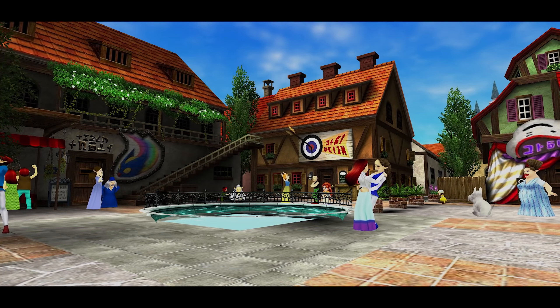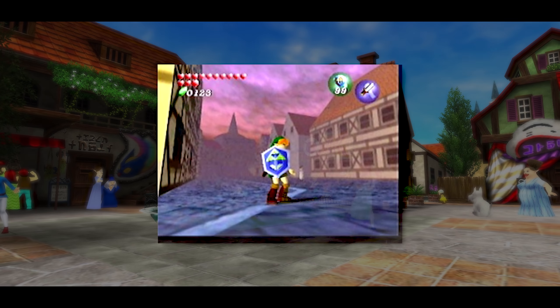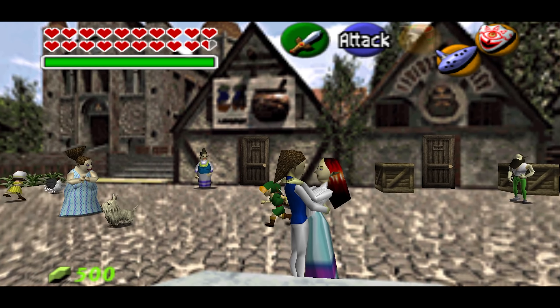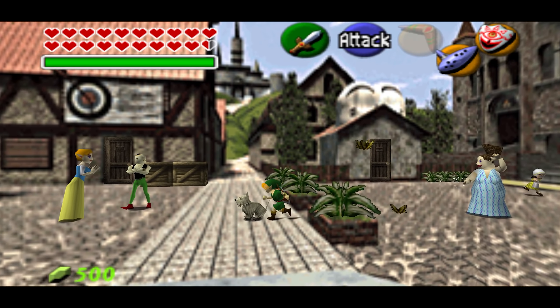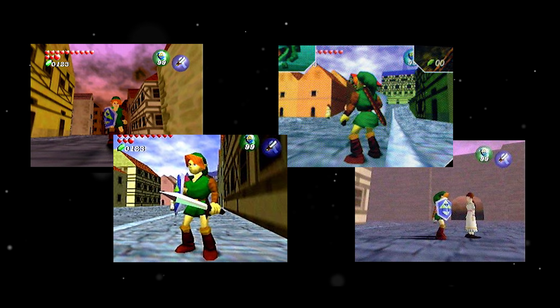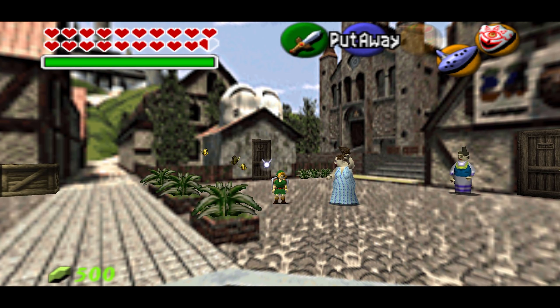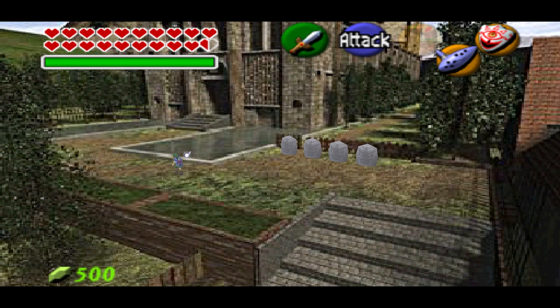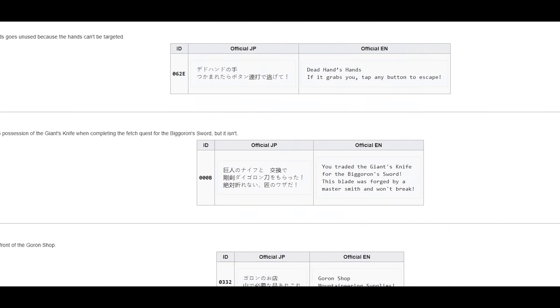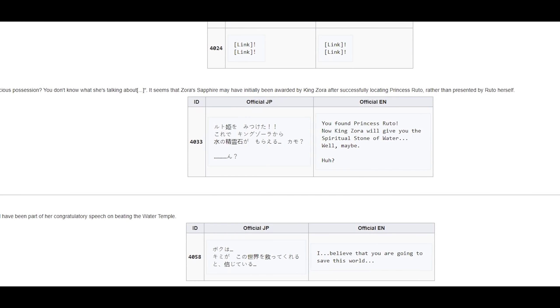Castle Town itself underwent massive changes throughout development. Beta screenshots show a fully rendered 3D town that the player could walk through — much bigger compared to the one in the final version, with most of the town composed of 2D images. It makes sense that Nintendo scaled this down, since the one from the images looks kind of empty. By cramming it into a smaller space, it feels like there's more to do, though it's unclear why they used flat images instead of full 3D renders for the buildings — perhaps it's a hardware limitation.